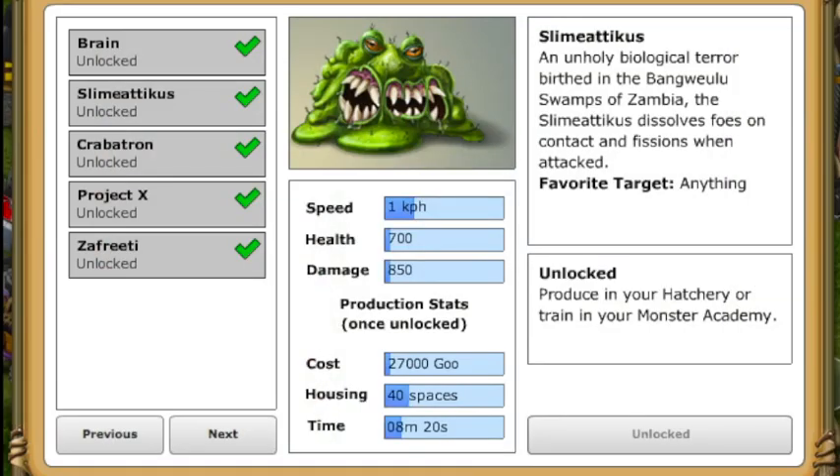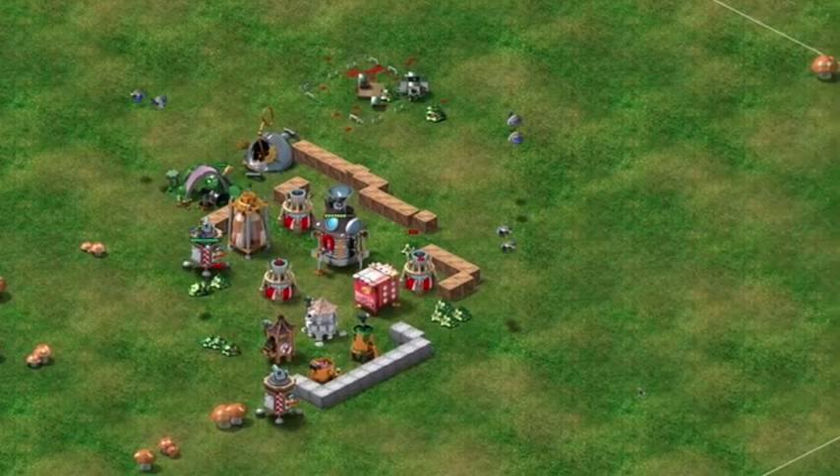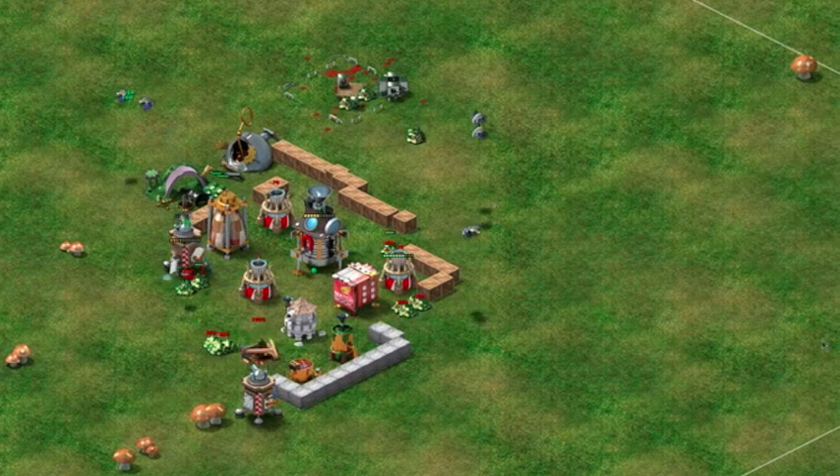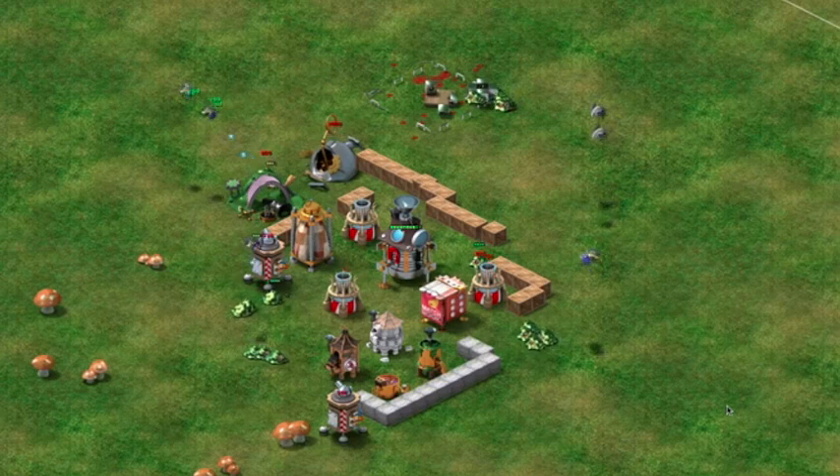Slimaticus is one slippery adversary who dissolves on contact when attacked by towers, traps, or other monsters, and fissions into two or more smaller monsters. Slimaticus is a true general attacker who will target anything in its line of sight.